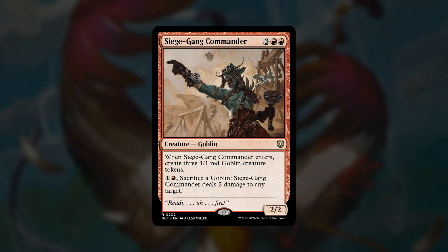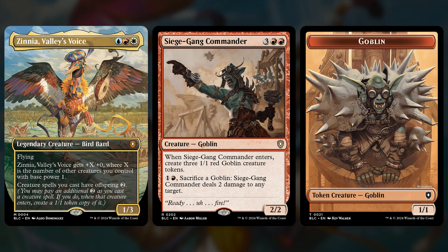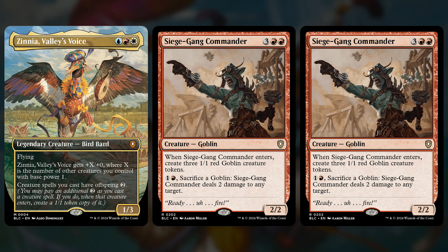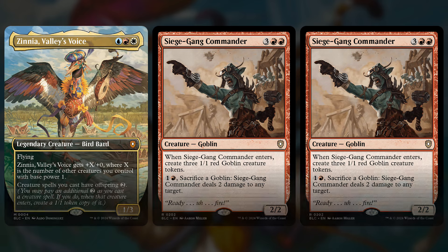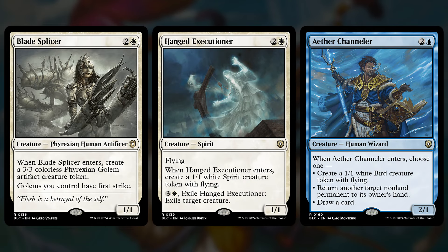Let's start by talking about Offspring. We'll look at Siege Gang Commander — it's a 5-mana 2/2 that makes 3 1/1s when it enters. However, with your commander you can pay an extra 2 and make a 1/1 copy of Siege Gang Commander, which in turn is going to make 3 more 1/1s. That means you just put 7 1/1s on the battlefield, which would make Zinnia an 8/3 flyer. That's sort of what this deck is all about — going super wide with 1/1s and making this like a wrecking ball of a commander. You also get lots of stuff like Blade Splicer, Hanged Executioner, and Aether Channeler, which not only generate tokens but you can make offspring copies of the original creature to make even more.